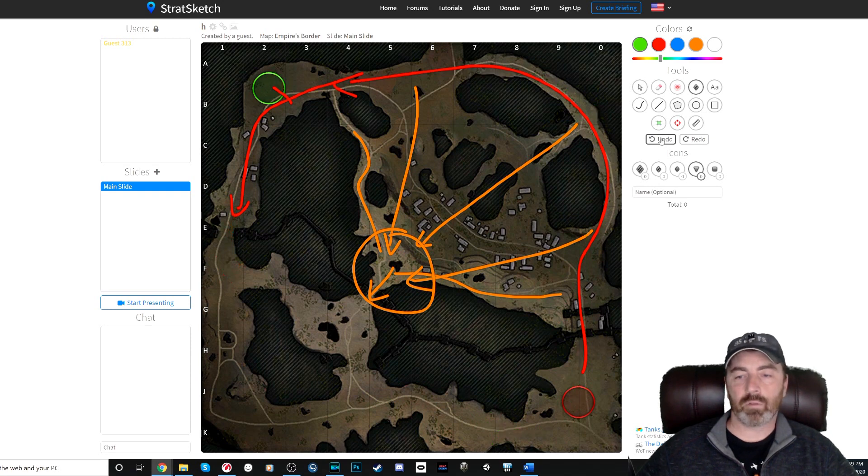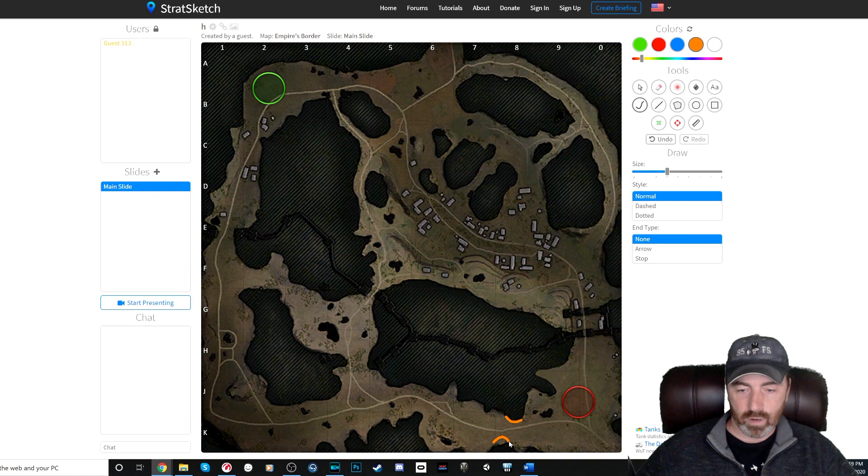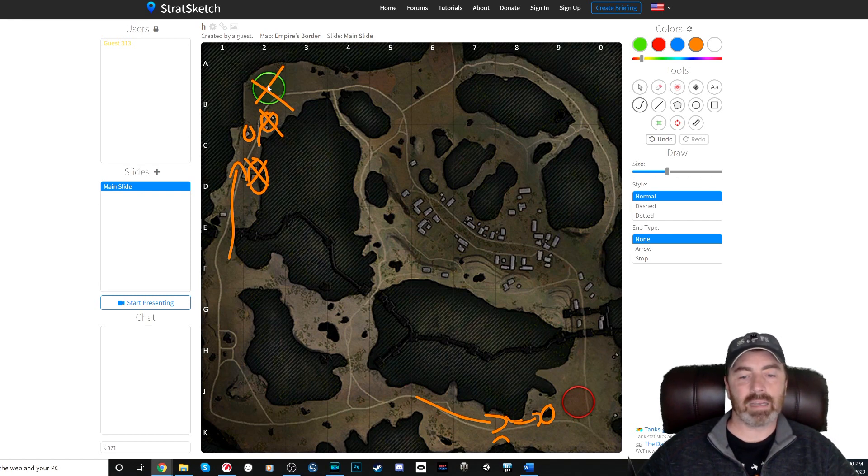The problem with trying to cap through this flanking move is there is so much cover — this corner, this corner, this rock — they can drive up and get behind the rock. If you're trying to cap, you're out in the open and it's hard to stop guys coming back to reset you. The same applies on the other side with buildings in the way. It's a very exposed cap to anyone coming back in and resetting, which is why this is a very low percentage play.